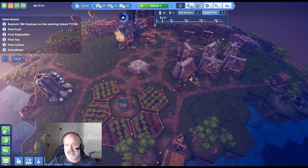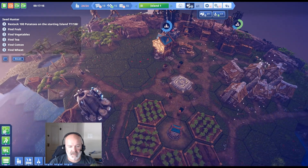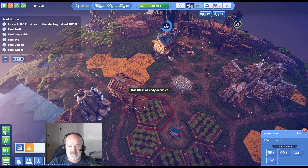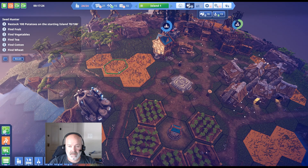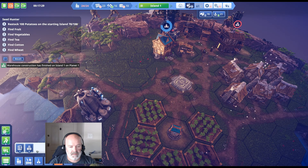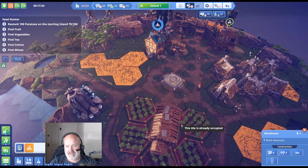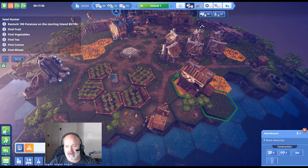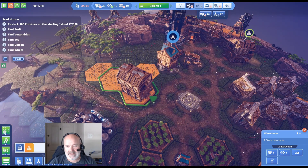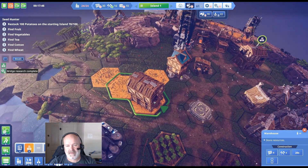We'll make another warehouse for food, water, and wood — put it near where those resources are being produced. The water supply looks fine for now. Let me try to aim it where I want. I don't know if there's a rotate key — R doesn't seem to do it. That spot seems nice for something else — there's a lot of pollution over there though.